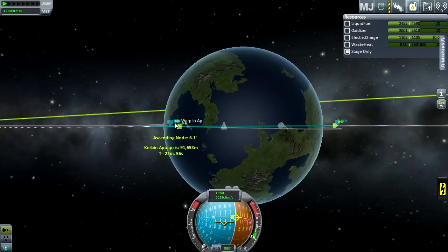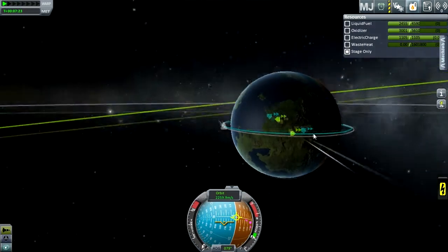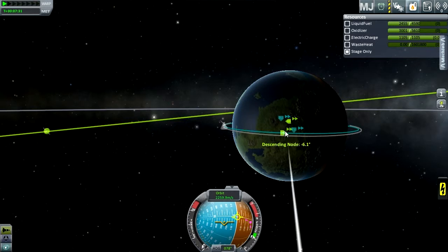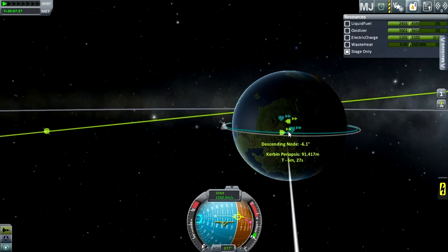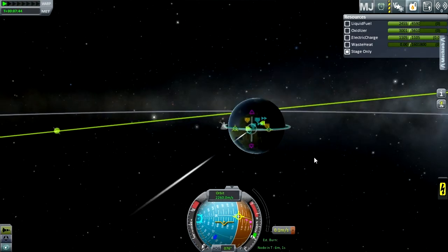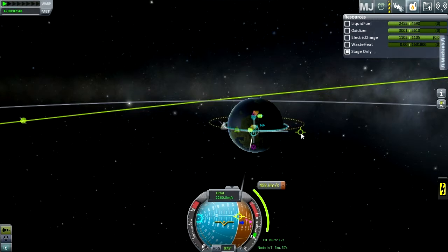We need to make it so the ascending and descending nodes are at zero or close to it. That way we can burn from pretty much anywhere and get there; otherwise we have to go from the ascending and descending node and we'll be thrown into a polar orbit. But that's not too bad, considering it's easiest to land on Mimnes from a polar orbit because you get the most amount of flat spaces. So let's just try to grab this. Mimnes is going in this direction, so there's very little chance I'll be able to grab it from either the ascending or descending node, but let's try.